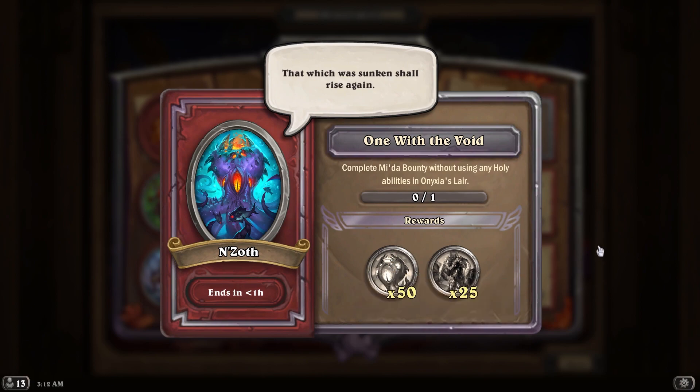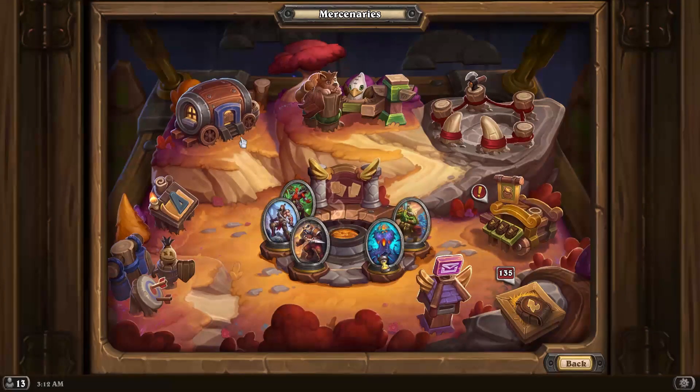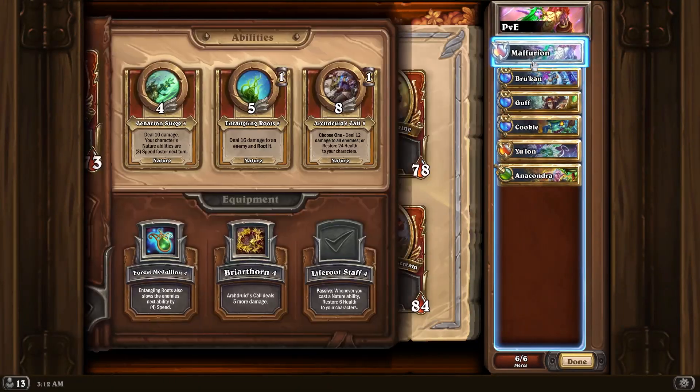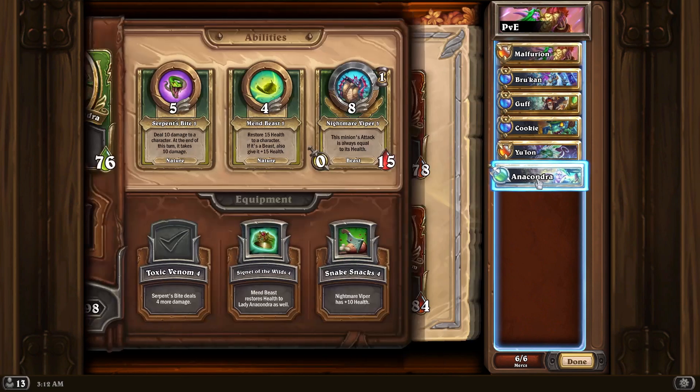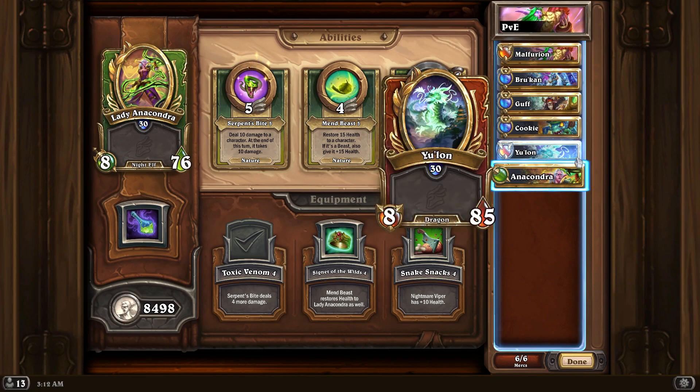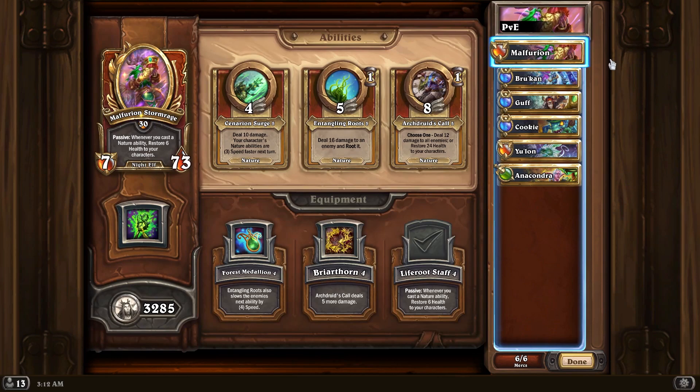This one should not be too tricky. We're going to be using a very similar comp like we did last time. We made one substitution — we decided to put in Anacondra for a bit more healing potential over Murky, but you could also include Murky if you want. The nature core is really the important thing here, as this boss is killed by healing, and since we cannot use holy, this is going to be the next best thing with the Malfurion's Life Fruit Staff.